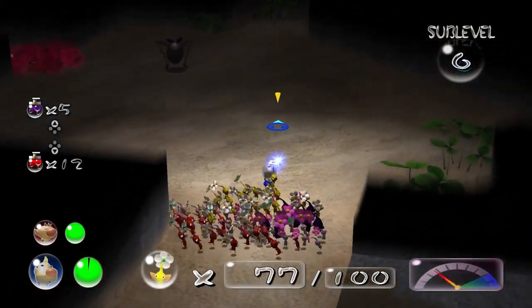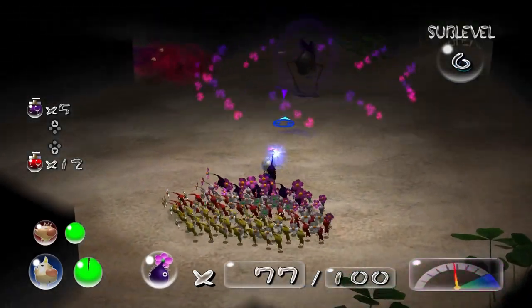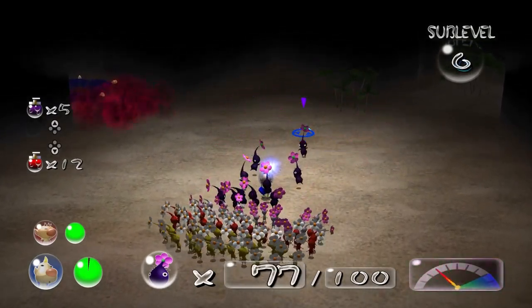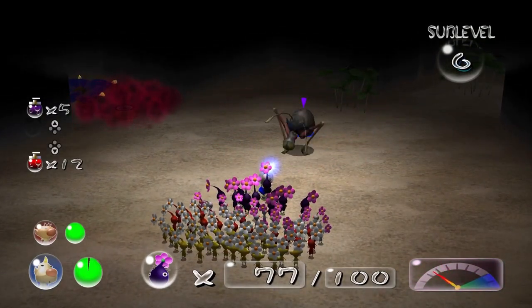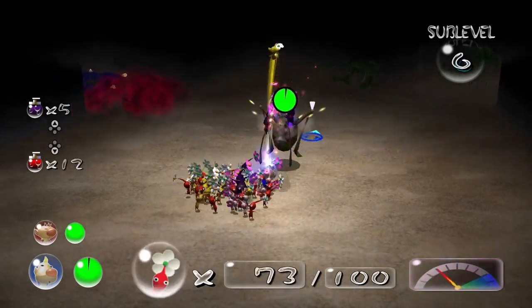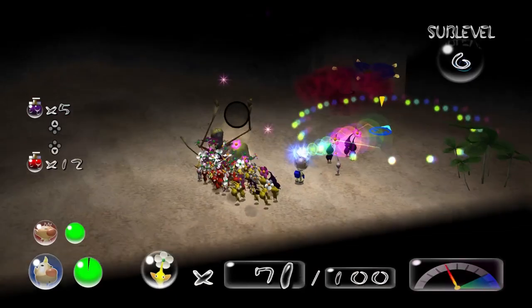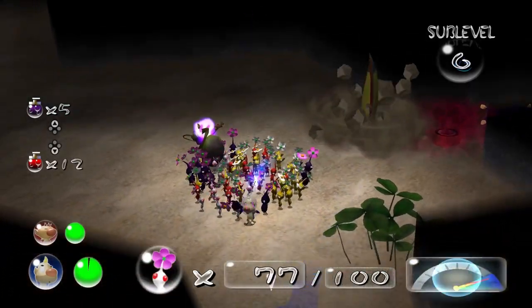I'm going to get purple Pikmin. It's gone immediately. It appeared right here — let's just swarm it. We got a Blue Candy Purple — wow! You had to put a Snaggrit here — it had to be there, didn't it?